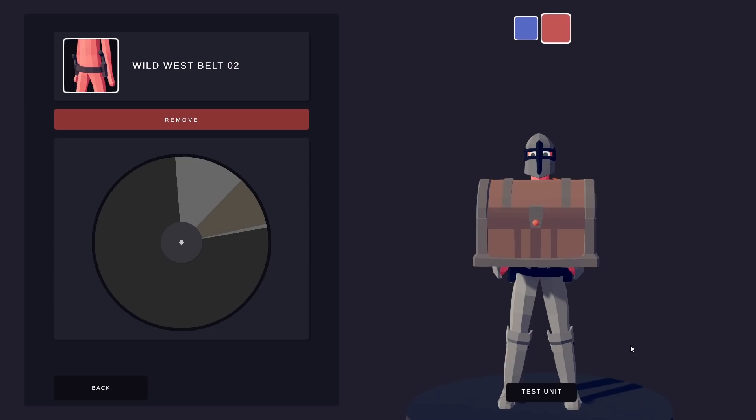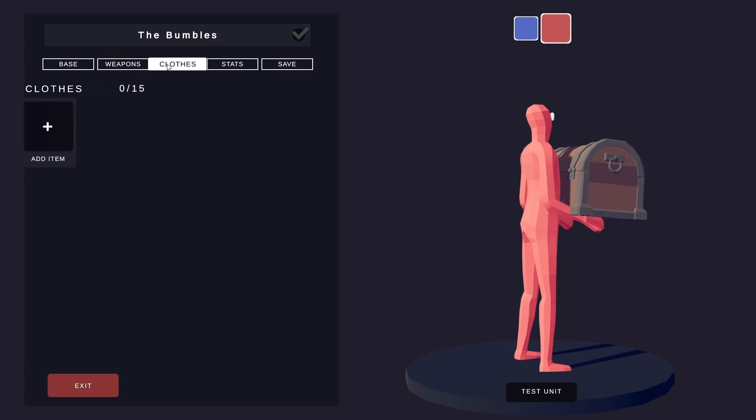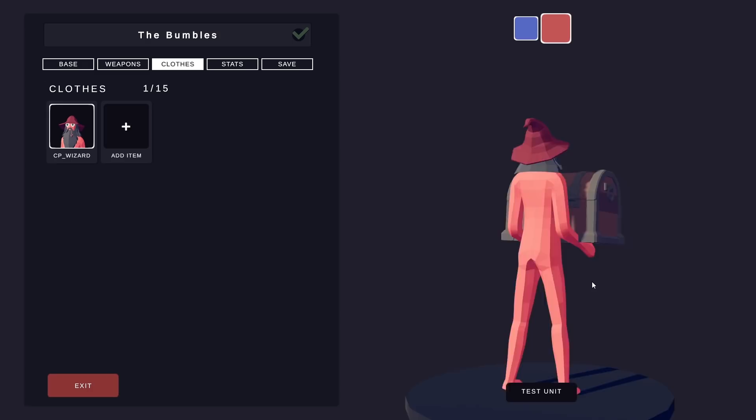Rumi says we need the Bumbles — the wizard theme team. I like that idea. There's something satisfying about making wizards in games. Should we do the Gandalf beard? I think that's legit. Gandalf the wizard with his black belt.